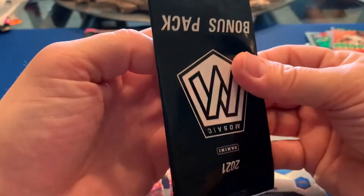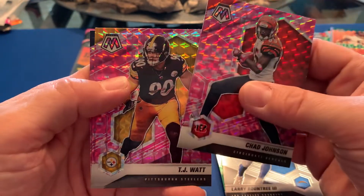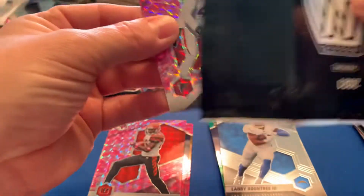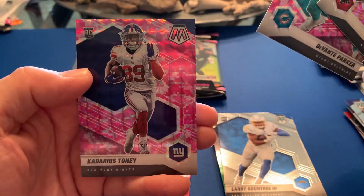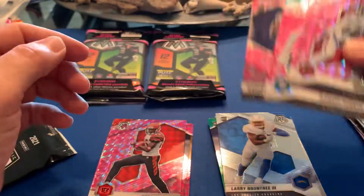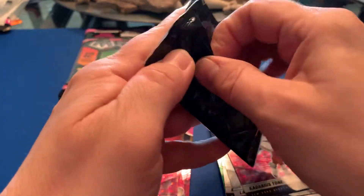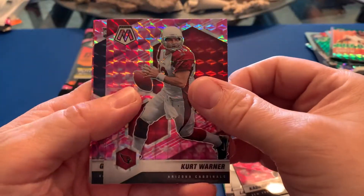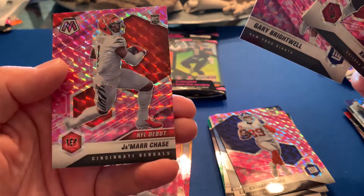Let's get something fire — come on guys, we need some pink fire right here! Ocho Cinco, TJ Watt, and another no-rookie pack — wow. Down to two camo packs, we need something here. We got a rookie Tony — don't know really how good he is, but it's a rookie, we'll take it. Last pack — Mosaic magic, let's get it! Let's get this Trevor Lawrence pink. Kurt Warner, Gary Brightwell rookie, and to end it — we'll take that — the Ja'Marr Chase pink! That's a nice way to end this opening; I'm glad I ripped that last one.